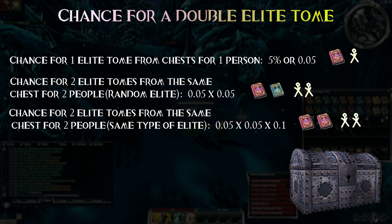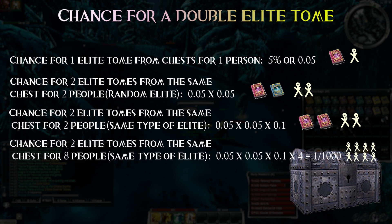Luckily there are things which can positively influence our odds. For example, the number of players in the group. So this number is true for 2 players, but for a group of 8 this is another multiplier of 4. All in all, this is 1 in 1000. I have no idea if this formula is exactly right, but I think it's pretty close, considering I got the bug at roughly 1500 chests.